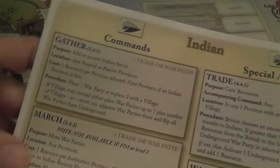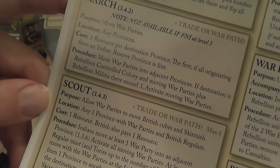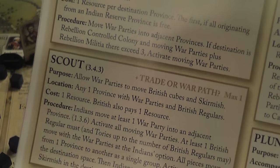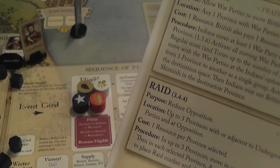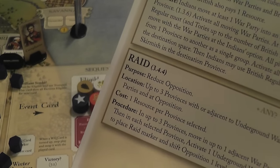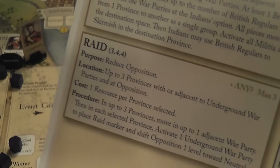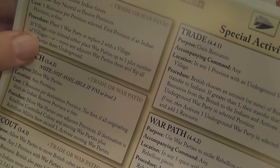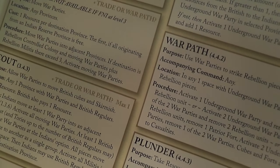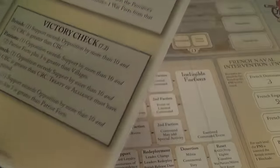For the Indians: Gather is their version of Muster; March moves units; Scout allows war parties to move British cubes and skirmish — another example of inter-faction synergy. Raid places a raid marker on the board that makes it harder for others to change the support level; when placed, you activate an underground war party and shift the positional level one step toward neutral. The Indians may also Trade to gain resources, go on the War Path as a form of aggression, and Plunder to take resources from the Patriots.